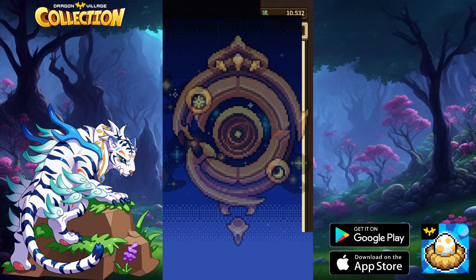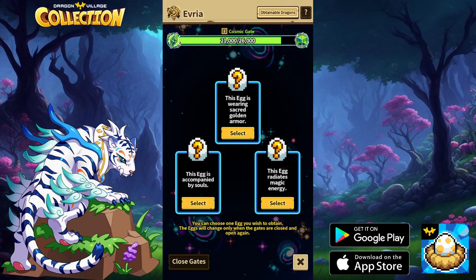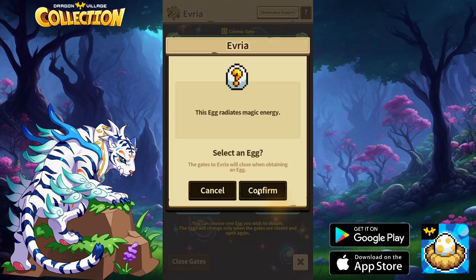So the fourth egg — and the Tutahagon is always good to get. Accompanied by Souls is Armala, because I just checked that. Wearing Sacred Golden Armor, which is Aegis. And Radiate Magic Energy — I believe that's Witch — yeah, that's Witch. So I'll go for the Witch.